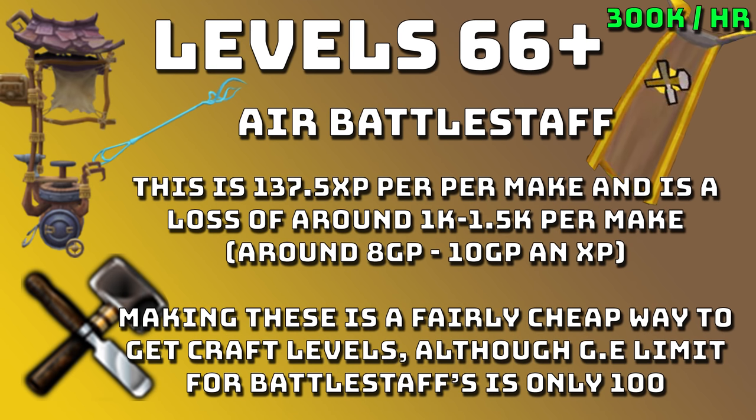Another way people use to train crafting is Battle Staffs. I'd advise waiting for level 66 for Air Battle Staffs as they're around 300k XP an hour. It's around 137.5 XP per make and is a loss of around 1k to 1.5k per make, which means it's about 8 to 10 GP per XP. Making these is a fairly cheap way to get craft levels. However, the GE limit on battle staffs is only 100, so try to stock up by leaving buy offers in for a couple of days — then craft them all at once.